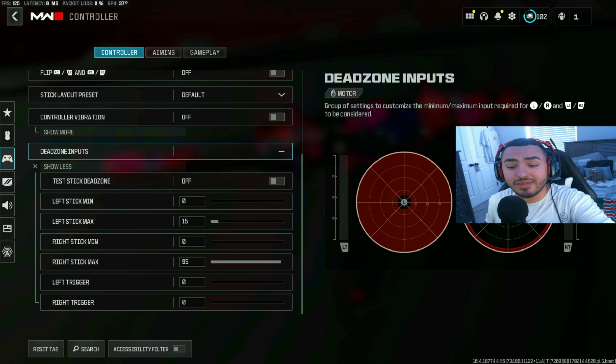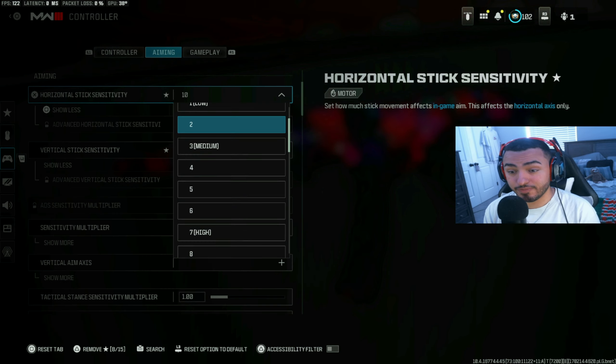For dead zone inputs, set your left stick minimum to zero — that's going to really increase the sensitivity of your left stick. Do the same with the right stick minimum as well. For left stick max, put that to 15; you'll find your movement is more fluid and you'll be a lot faster around the map. Right stick max is 95. Left trigger and right trigger — definitely have those set to zero.